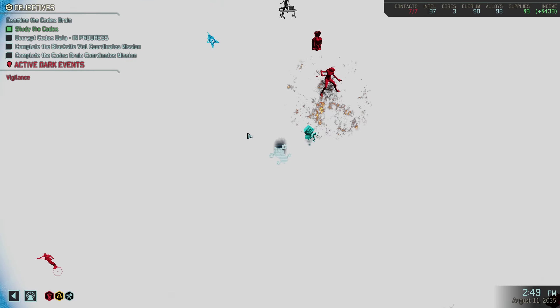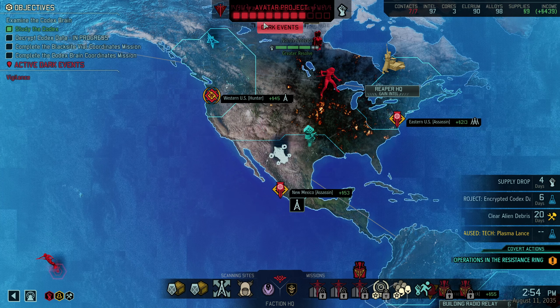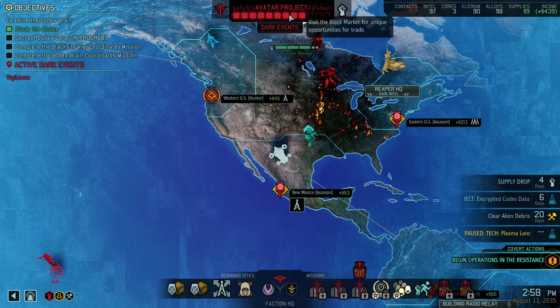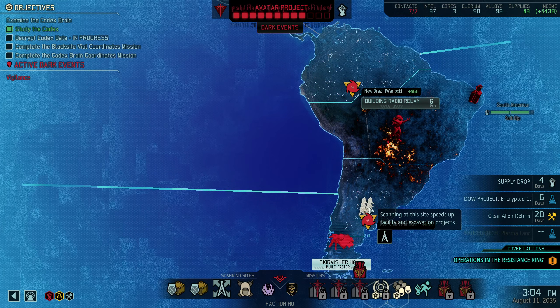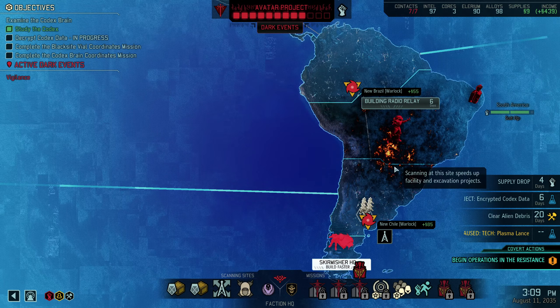In terms of progress since last time, we need to start thinking about the Avatar project now — it's gone up again another square, so we're going to have to do something proactive probably in the next episode. I'm thinking we go for this facility down here that we've uncovered, but we've got a mission pop so we need to do that now.